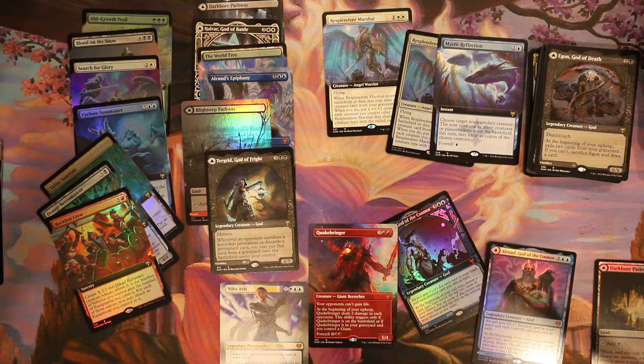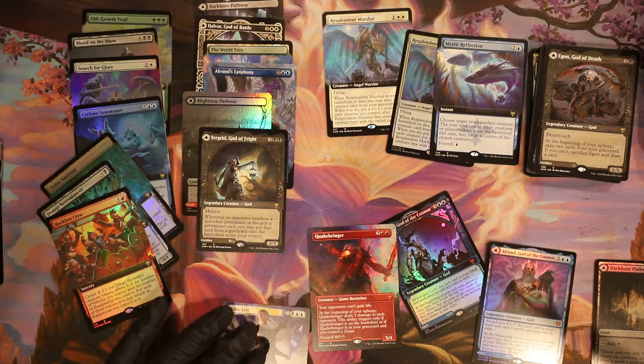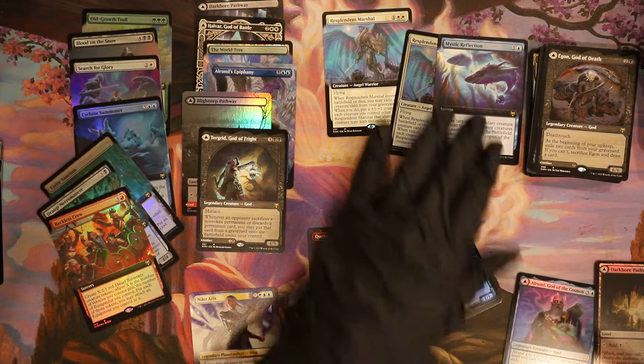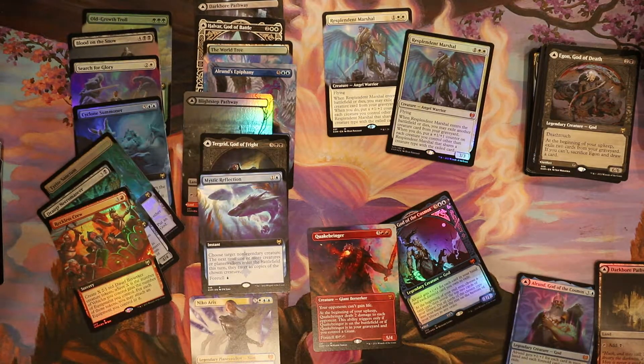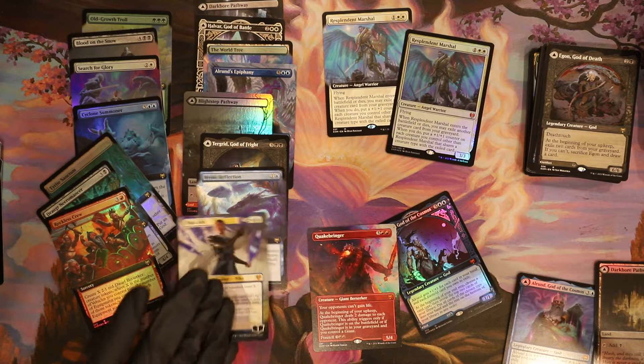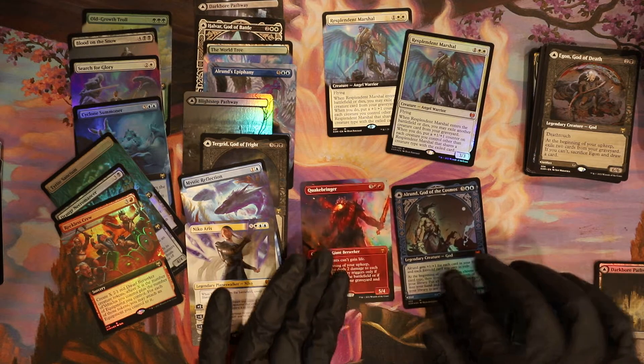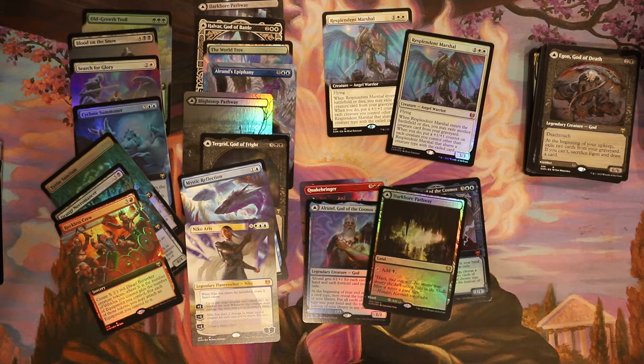I got a Darkboard Pathway, Blightstep Pathway — that's maybe my top card, Blightstep Pathway foil $11. Tegrid God of Fright is about $7. I'm at about 50, I'm not breaking 100 that's for sure. You'll definitely break 100. Mystic Reflection is there, going all the way down — a lot of like seven to eight dollar cards. Doomscar — didn't get that one this time. Toski — I get a lot of Toskis. Starnheim is like four bucks, not this time. Righteous Valkyrie three bucks, everything just goes down. Maybe if you add every single thing I got like 100 bucks.